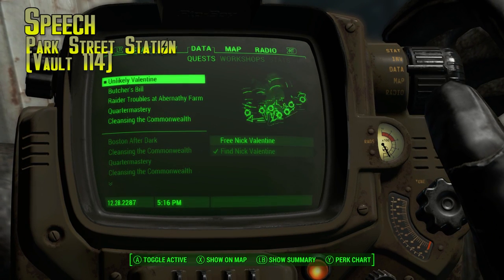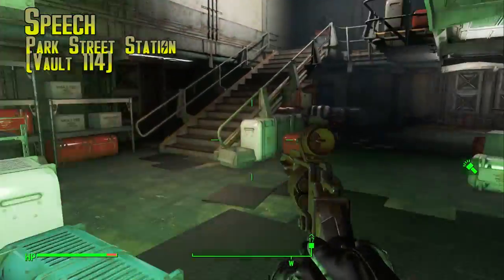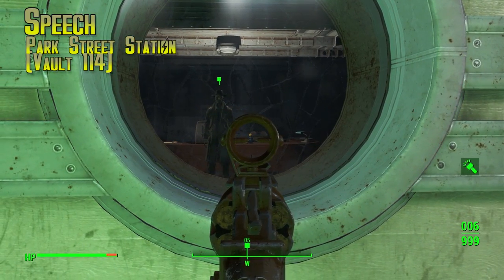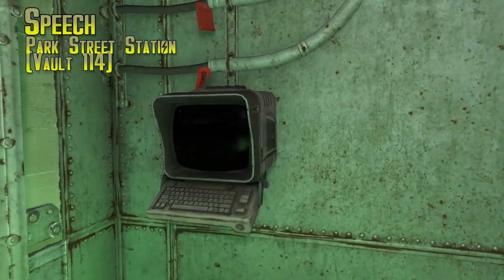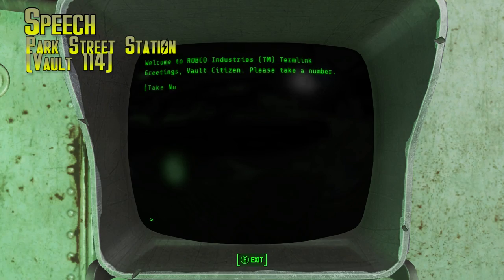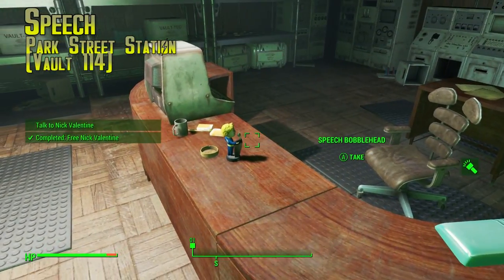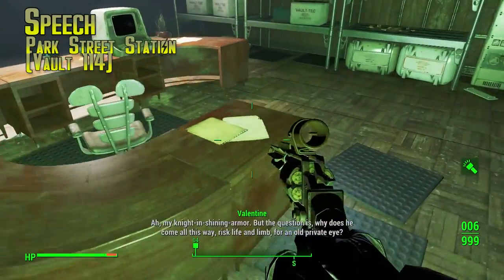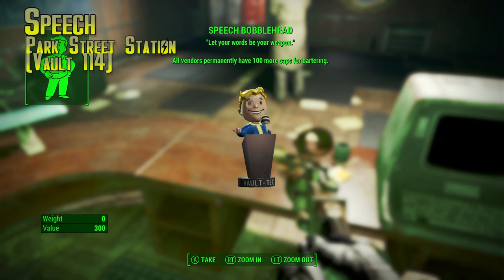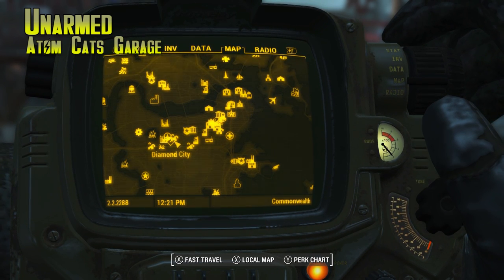Speech is in Park Street Station, but really it's Vault 114. This is a place you'll have to go for the main storyline mission 'Unlikely Valentine' to free Nick Valentine. You'll end up in this vault — go upstairs to where Nick Valentine is locked in the overseer's office. You'll see him right there and next to him on the table is the bobblehead. Go to this terminal, get the password from a dude you kill in here, put it in, and override the door controls. Once the door is open, grab your Speech bobblehead — 100 more caps from every vendor when bartering.